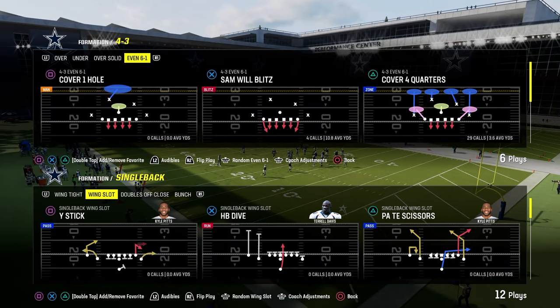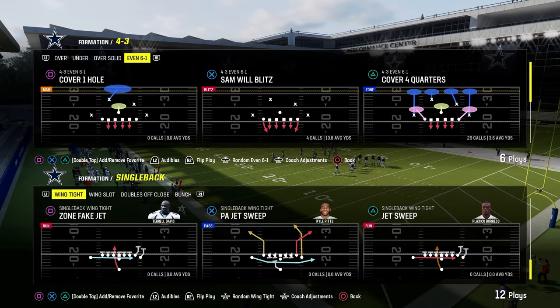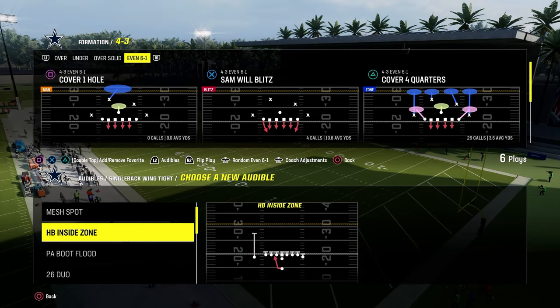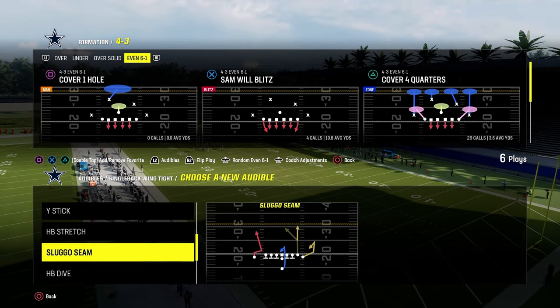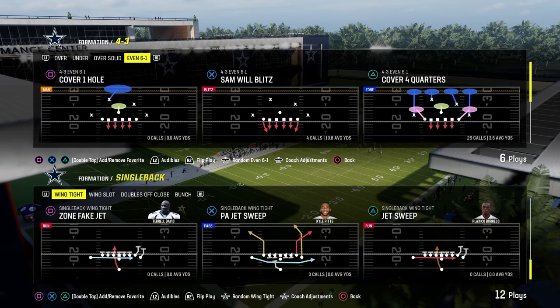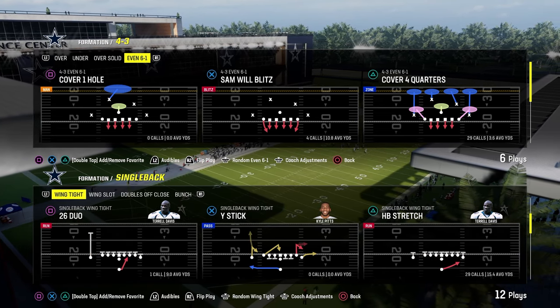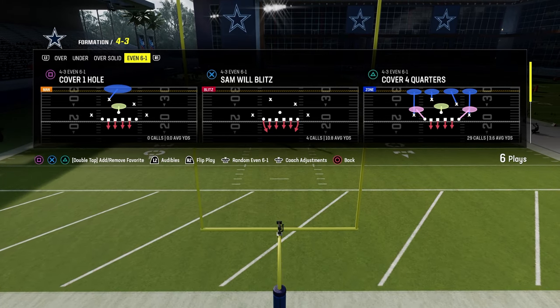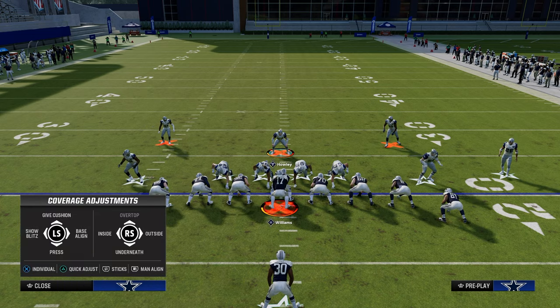Now let's get into another formation growing in popularity: single back wing tight. It's got a couple of things that make it really good — a 26 duo, a stretch, a straight up dive, and a jet sweep. It has a lot of different ways to attack the defense. We're going to first start with the stretch, probably the easiest run to stop from this 4-3 even style defense.